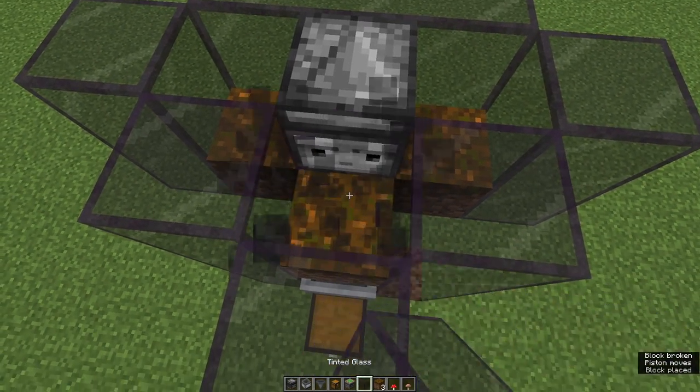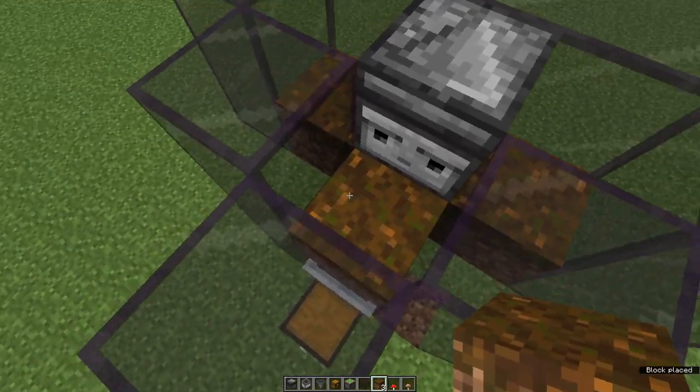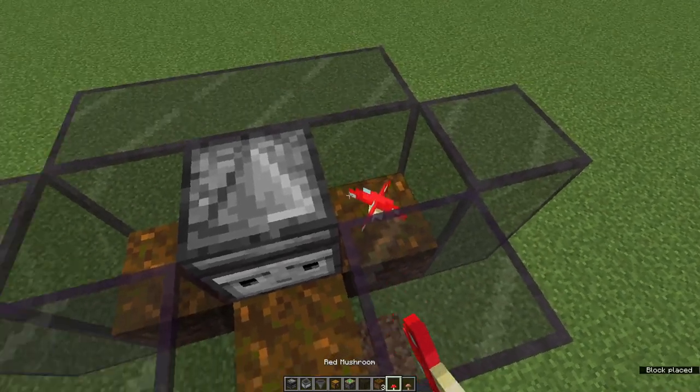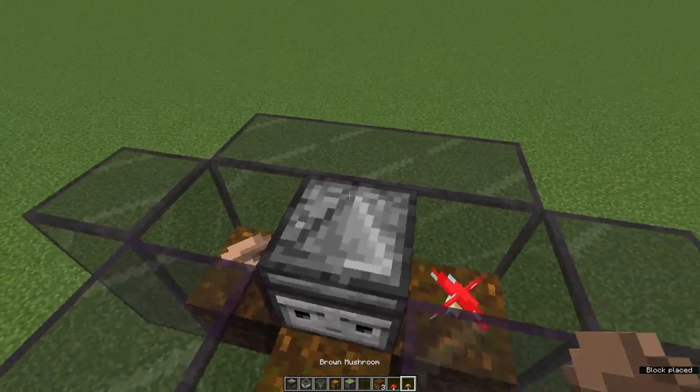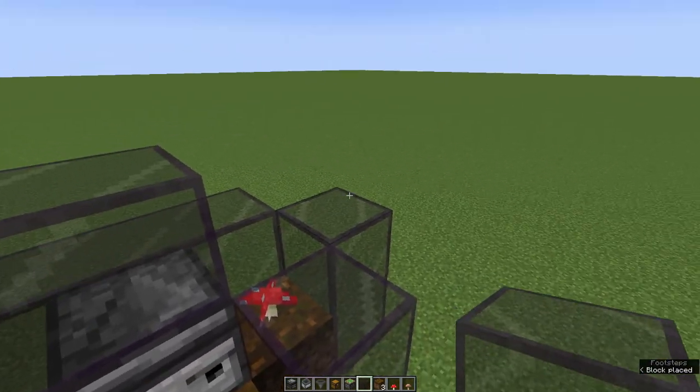We don't want that, so we're going to get rid of that podzol and replace it quickly back into the position above the hopper minecart. Now we place two mushrooms, one on either side of the observer. If you want different color mushrooms, place one different color on each side; otherwise place the same color on both.